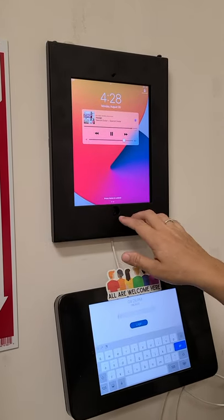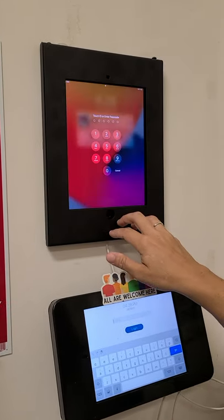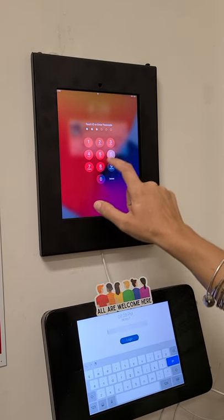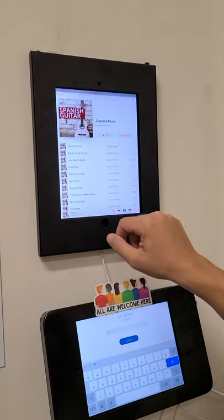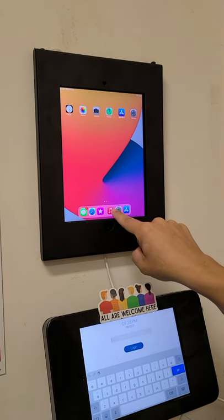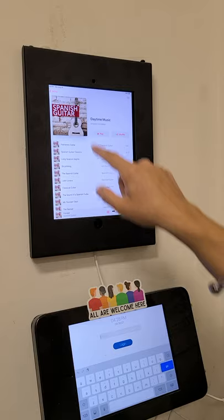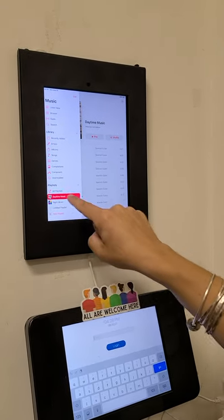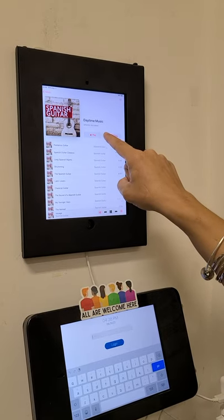To unlock, the code is 'ghost' — then you have access. The only thing you're going to want is the little music thing right here. For daytime, it's a daytime music playlist. All you're going to do is hit play or shuffle, whatever you're feeling like that day.